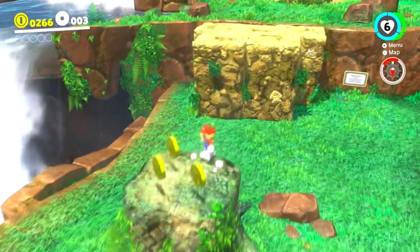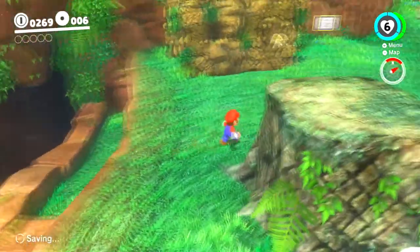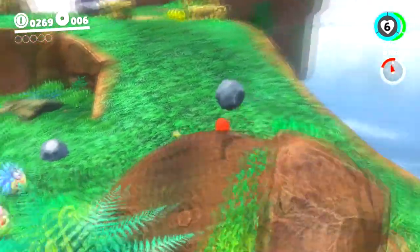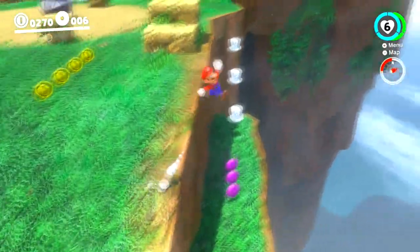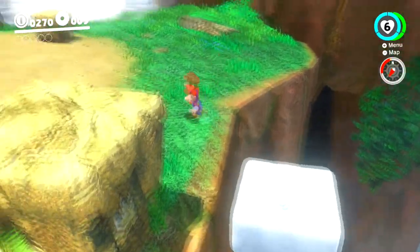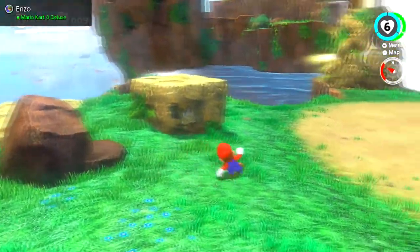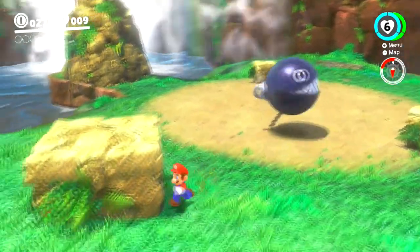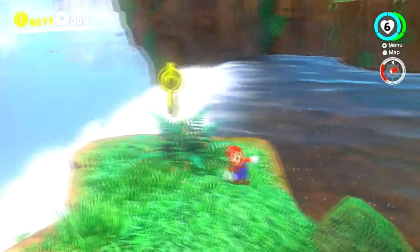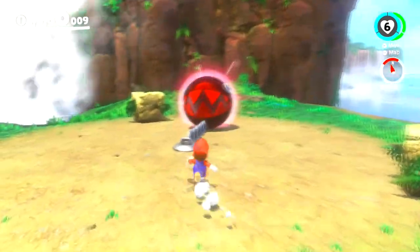I've already explained what checkpoints do in the last episode, but I'm going to explain them again because I apparently have short-term memory loss. One of the nice things about these kingdoms is that every kingdom is so open-ended — you're pretty much free to explore every little part of it. On your first visit you can't do much besides complete the main objective, but once you do, the entire kingdom becomes open-world and you can explore everything that wasn't accessible before.